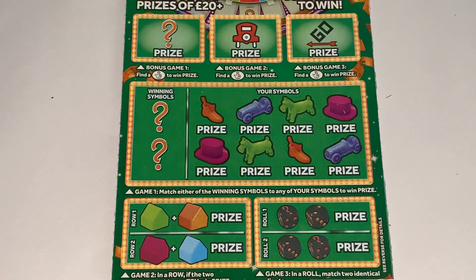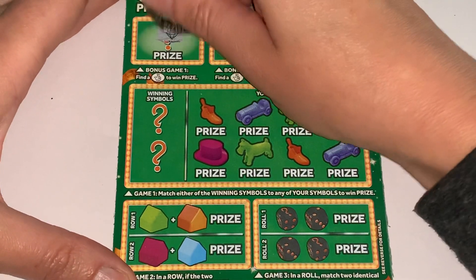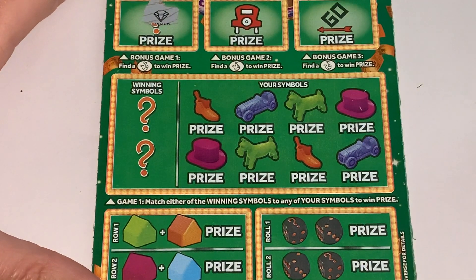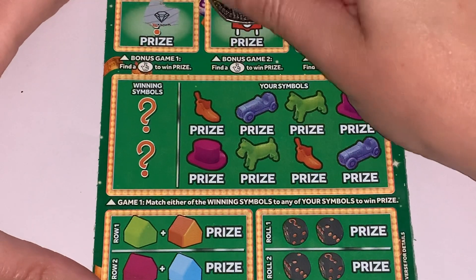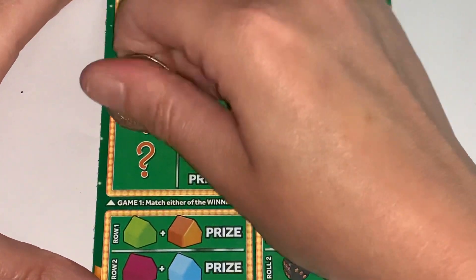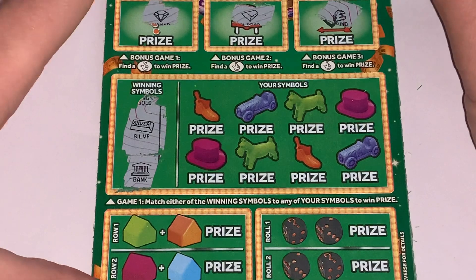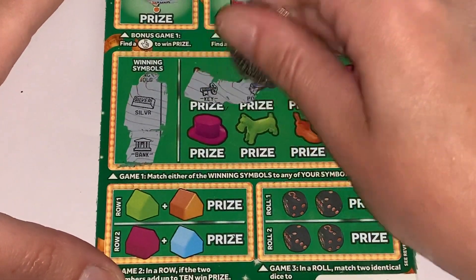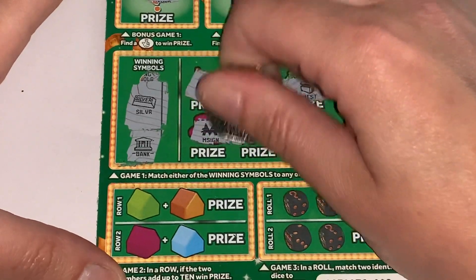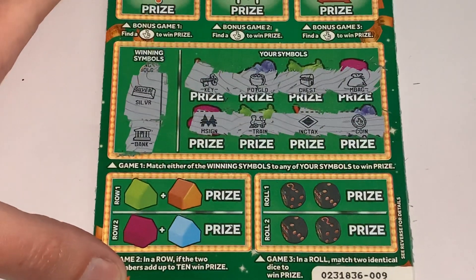Fingers crossed we can find some winners! There's that beautiful diamond. Gold bar and a pound sign. The winning symbols are bank and silver. We've got a key, pot of gold, pot of gold, chest, big fat money bag, Monopoly sign, choo-choo, income tax, and a coin. So nothing there.